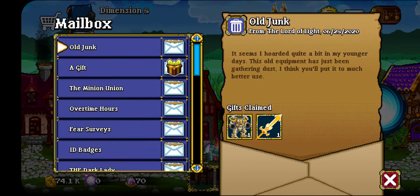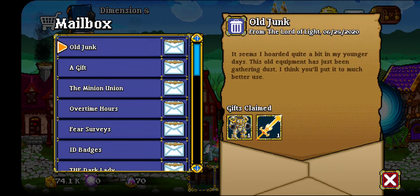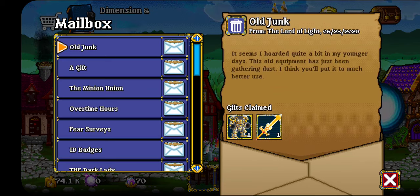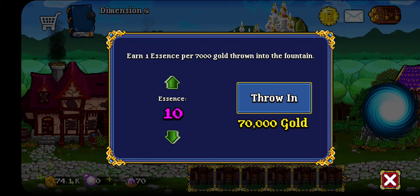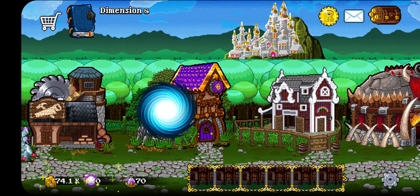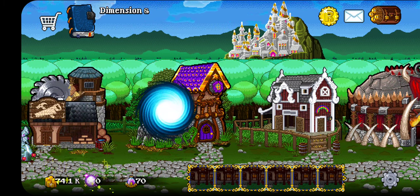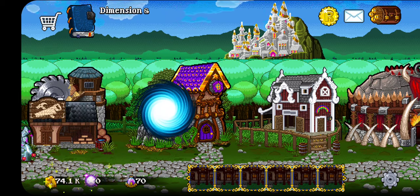I got absolutely nothing — thank you. Ooh, a gift. It was a pleasure to meet you in person. Please accept this gift of honor to honor our acquaintance. Old junk. It seems I hoarded quite a bit in my younger days. This old equipment has just been gathering dust — I think you'll put it to much better use. Damn, that's pretty nice. So yeah, today's video we unlocked this fountain — it's kind of just here now. See you guys in the next video. Actually wait, I almost forgot to say it — stay swanny, my sick nuts, and I'll see you in the next video. Buh-bye.